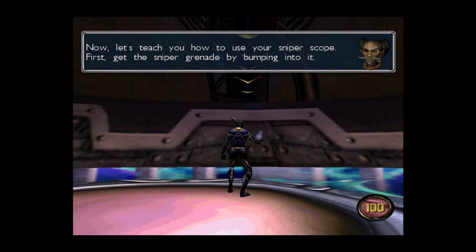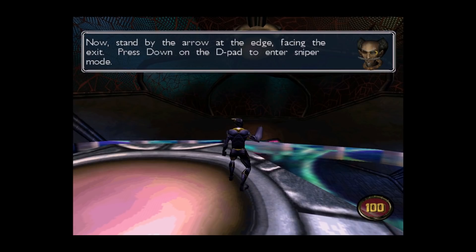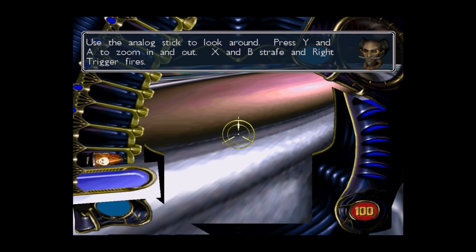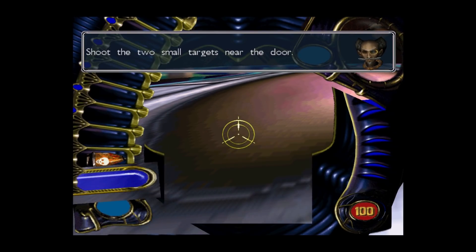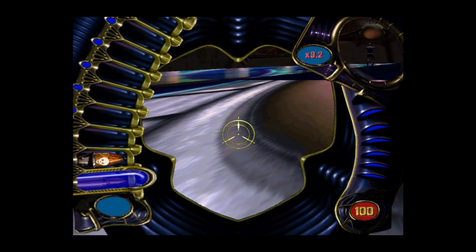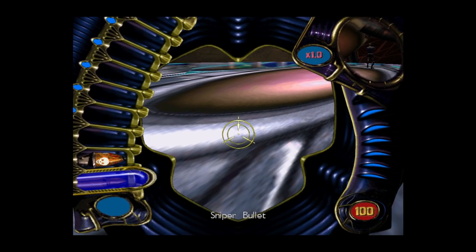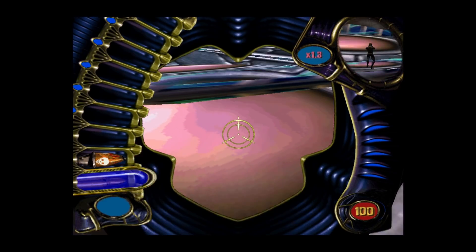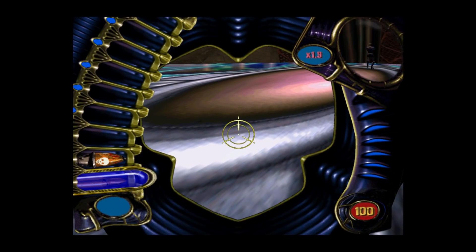Now let's teach you how to use your sniper scope. First, get the sniper grenade by bumping into it. Now stand by the arrow at the edge facing the exit. Press down on the D-pad to enter sniper mode. Use the analog stick to look around. Press Y and A to zoom in and out. X and B strafe, and right trigger fires. Shoot the two small targets near the door. Okay, so we have a problem here — there is a problem with the sniper scope. It is impossible to use, so that's a glitch.